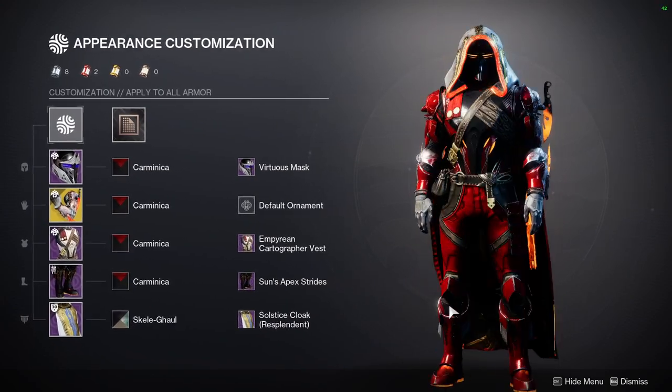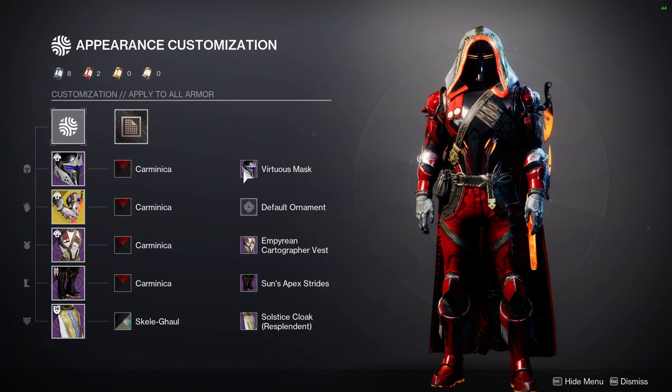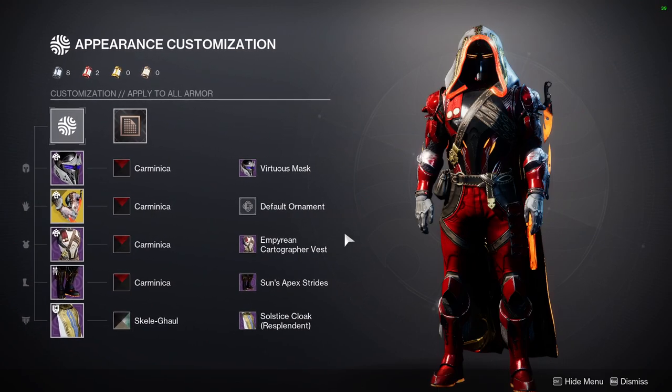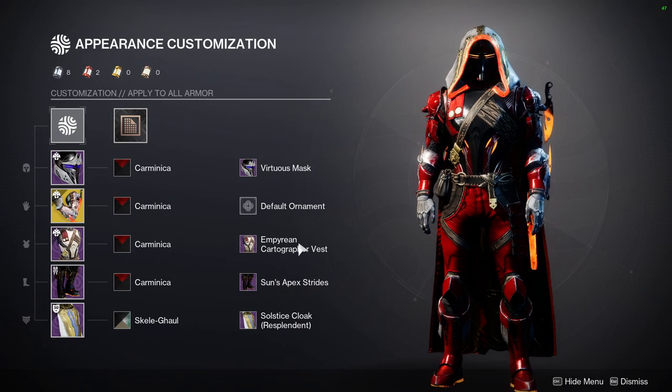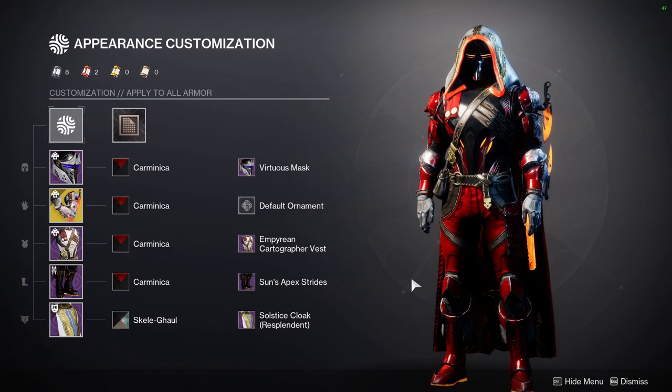It's literally the same thing as the weekly last call video that we did — I haven't played, so that's why it's still the same look. But I still love this look. Also remember that I'm making the virtuous set for the classes, so hunters will go first, then Titans and Warlocks. I'll also be posting the tier list for the iron banner armor — reminder, iron banner is up this week.